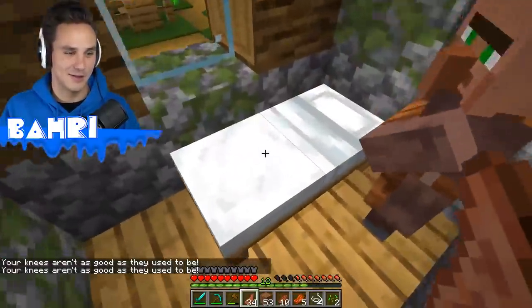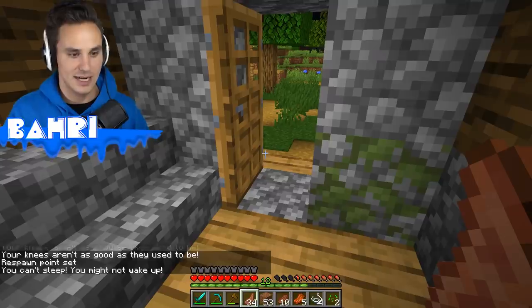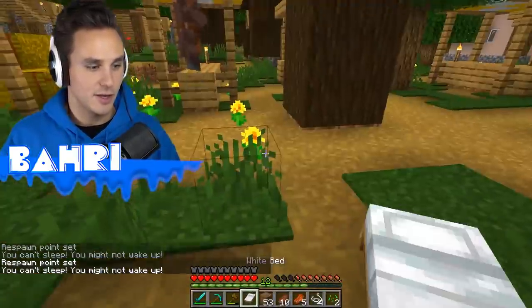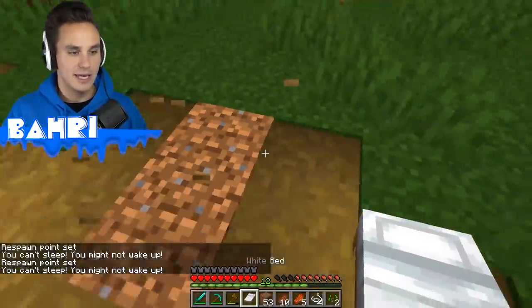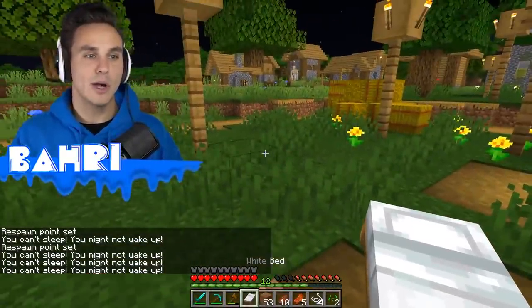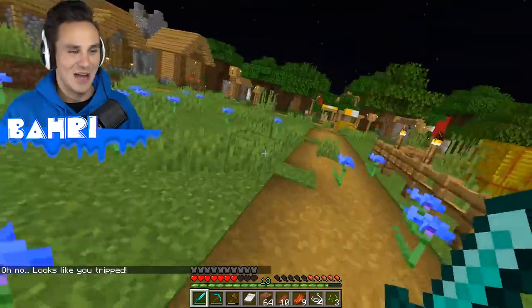Wake up another villager, try to sleep — the bed gets destroyed, but it pops in our inventory so we can set it out somewhere. The chat tells us we might not wake up if we go to sleep, so we better be careful. No matter how hard we try, we cannot fall asleep in grandma difficulty. It will set our respawn point; it just won't actually let us turn it to daylight, because we may never see the daylight ever again.